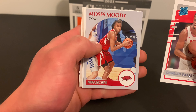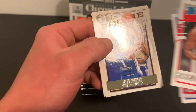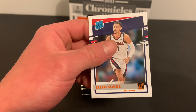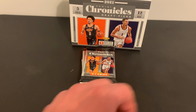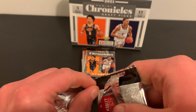Bassey. Moses Moody. Jalen Johnson. Oh, here's another Legacy — it's Jalen Johnson as well. And then a Jalen Suggs — looks like a bronze Rated Rookie or an orange Rated Rookie. That one opened super easy.